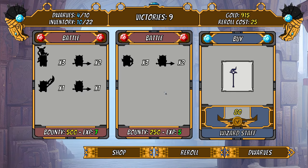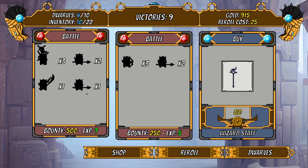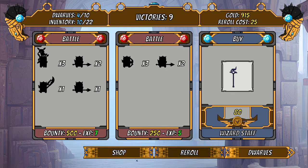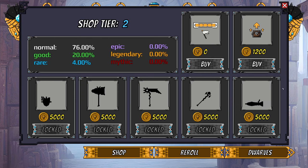I really like the fast-forward feature, because with auto battlers it sometimes matters to watch the battle and see how it's going. We might not be winning — we're not going to be steamrolling forever. I might want to retire our dwarves because if we lose them all the game is over.